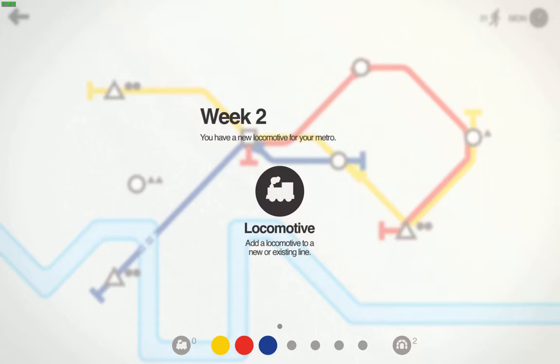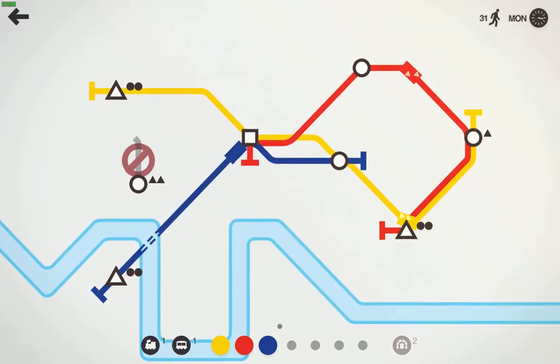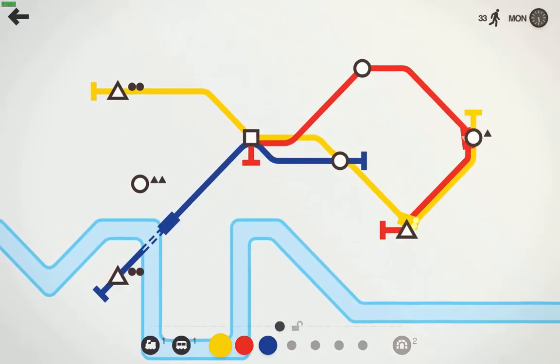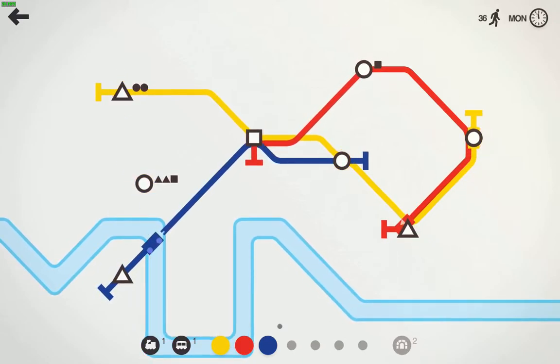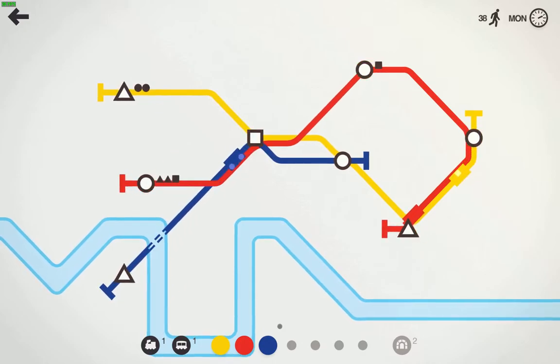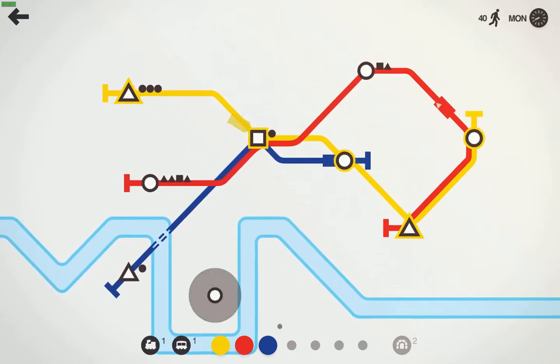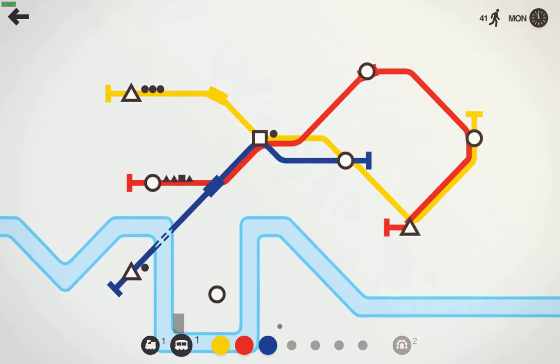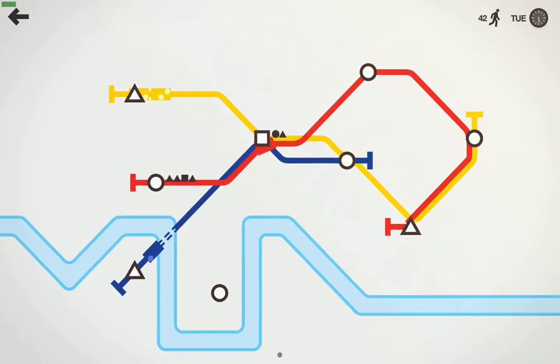We have a new locomotive for your Metro. Which new asset would you like for your Metro? Increase the capacity of one train or open a new line. Let's go carriage. So I need to add them onto existing lines. Got an extra carriage, let's do this.